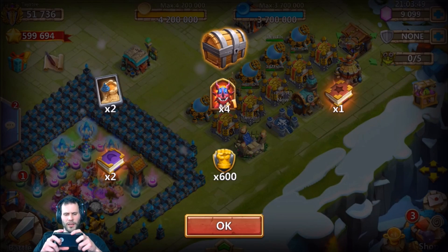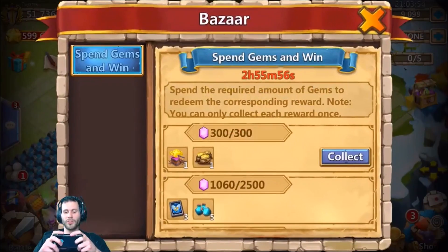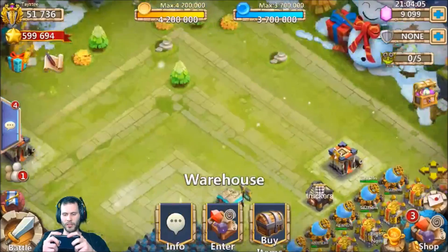I want to open up these fortress feud chests and see if we can get a level five talent chest — come on, get lucky. That is ugly, at least we got some honor badges out of it. Also, I'm going to be spending gems to win for the bazaar — let's see how many more I need to spend.